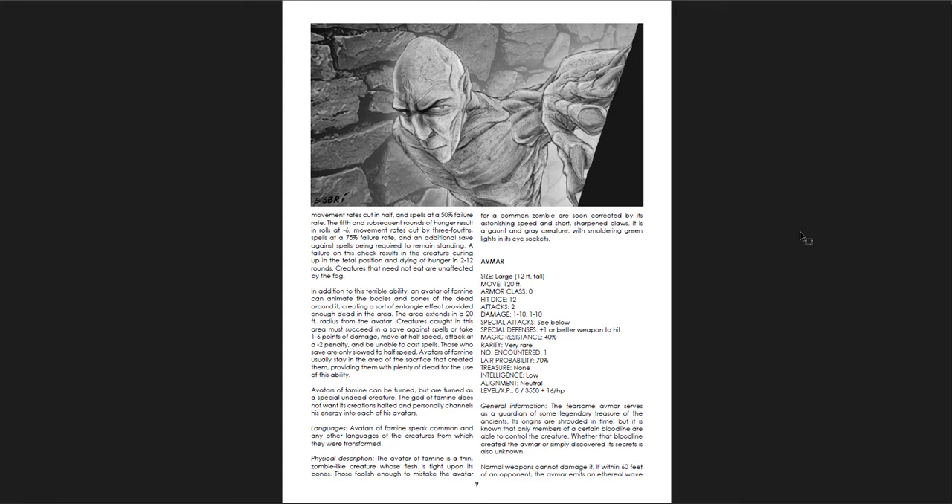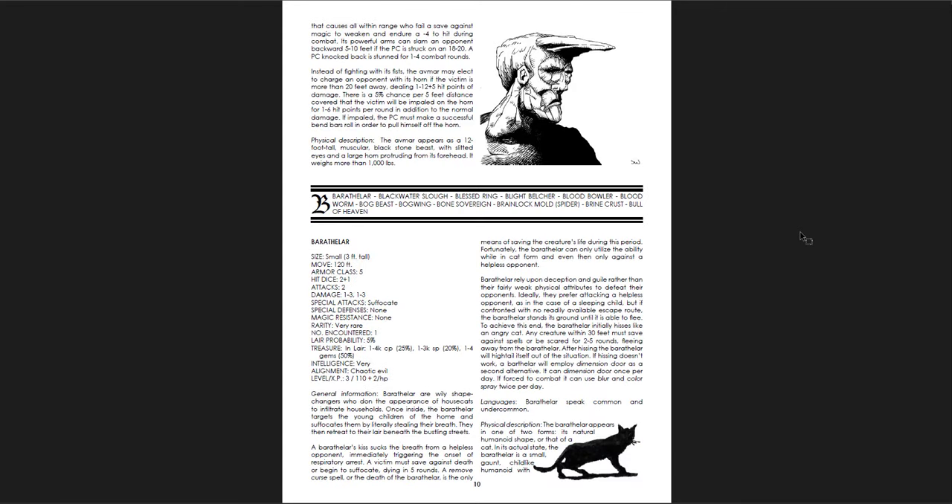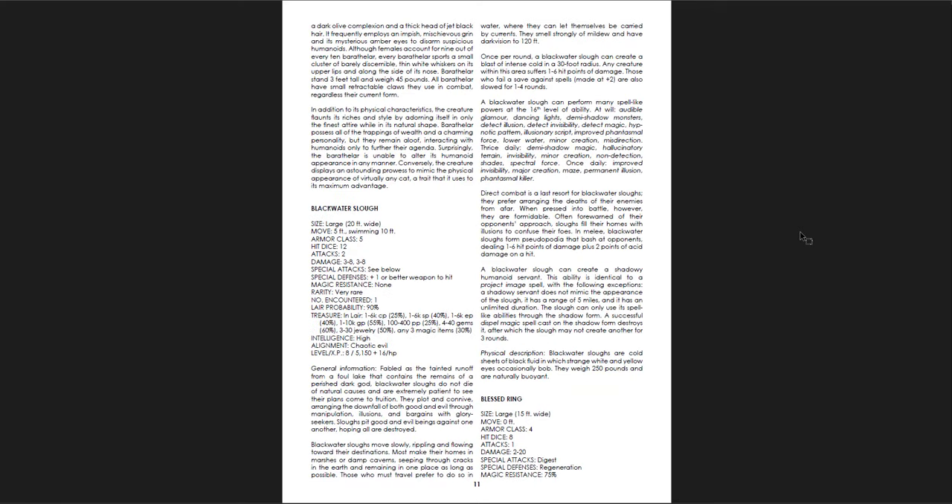The Barethalar — wily shape-changers who don the appearance of house cats to infiltrate households. Once inside, they target young children in the home and suffocate them by stealing their breath. That's an old piece of folklore right there, really really creepy. Blackwater Slough — fabled as the tainted runoff from a foul lake that contains the remains of a perished dark god. Great ideas.